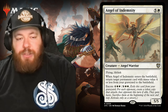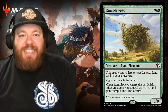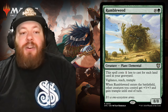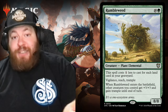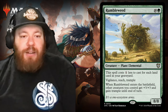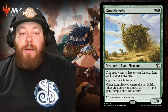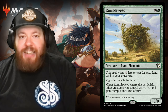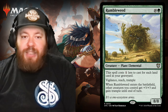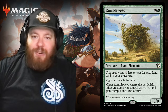Probably my favorite card from this entire box — maybe aside from Hazon — is Rumbleweed. Rumbleweed costs ten and a green for a mono-green card; it's a plant elemental. But it costs one less to cast for each land card in your graveyard, so you could potentially play this for one green. It has vigilance, reach, and trample. When Rumbleweed enters the battlefield, other creatures you control get +3/+3 and gain trample until end of turn — essentially an overrun ability that could win you the game outright. Plus it's an 8/8, so for one green potentially you get a vigilance, reach, trample creature that also overruns all your other creatures.